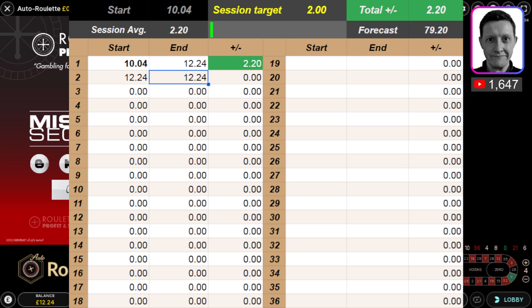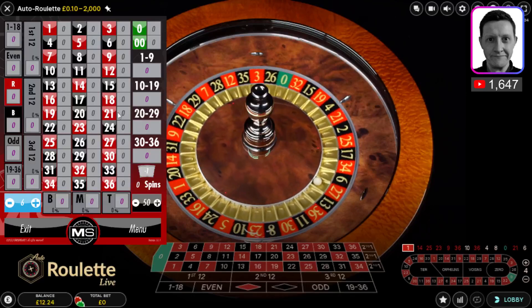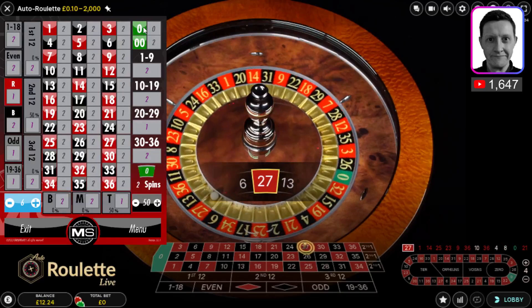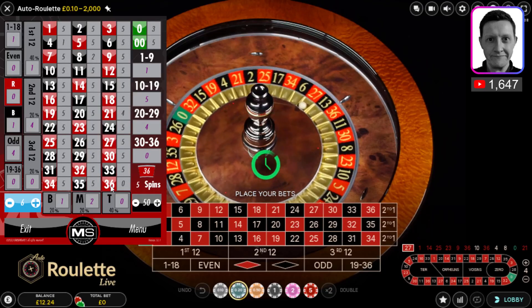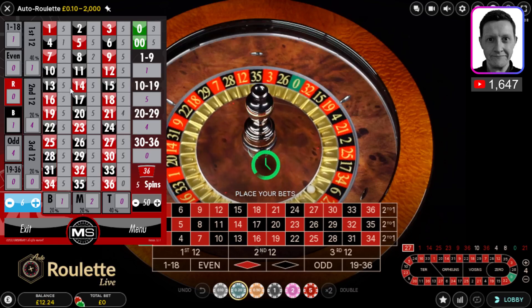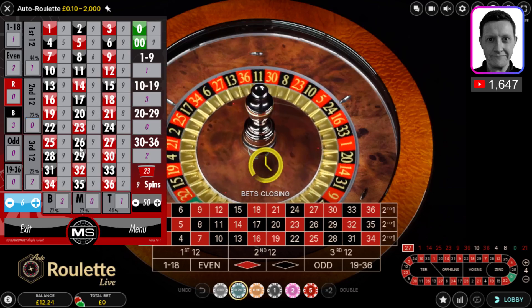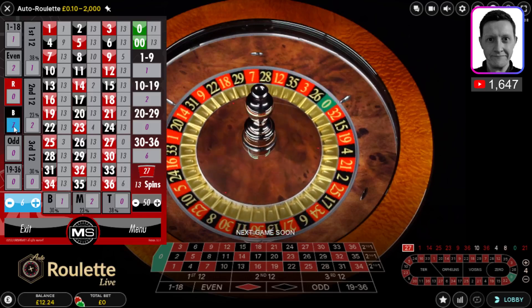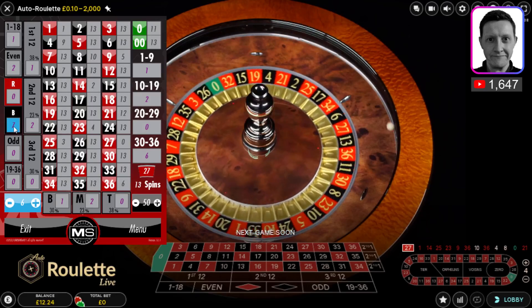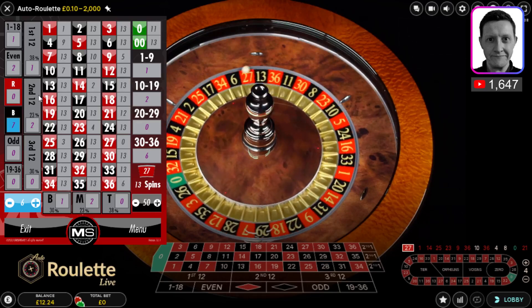I'm going to be using my missing section roulette tool and playing this automated table by Evolution Gaming. I'm inputting the history of numbers: 21, 0, 8, 4, 36, 8, 4, 36, 9, 10, 36, 9, 10, 6, 9, 23, 25, 14. Now we've got 1 and 27 plus this number. There's black 7 here for 7 spins in a row — I could do neighbors by 4 on the zero. If this misses I might do that; it would cost me 90 pence.